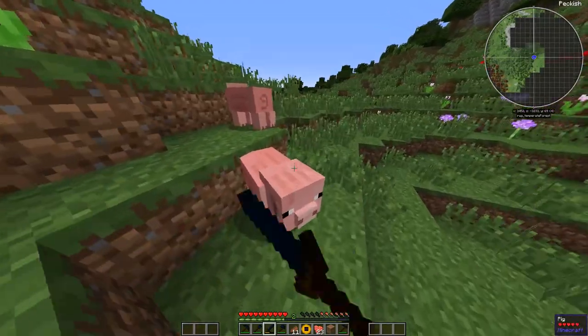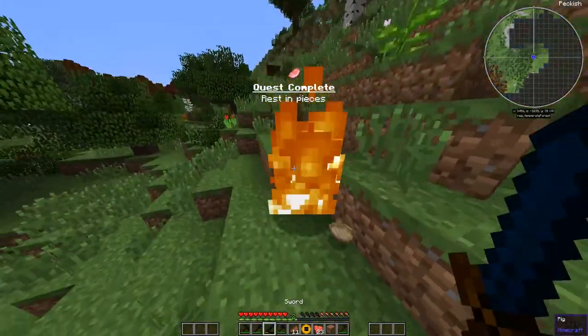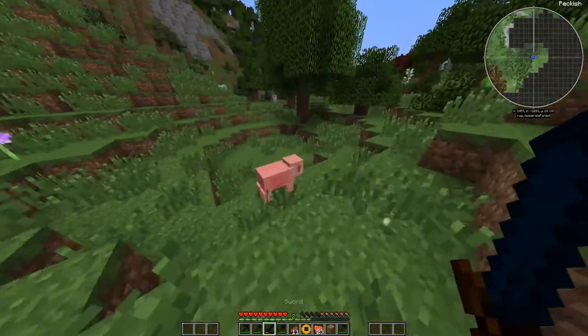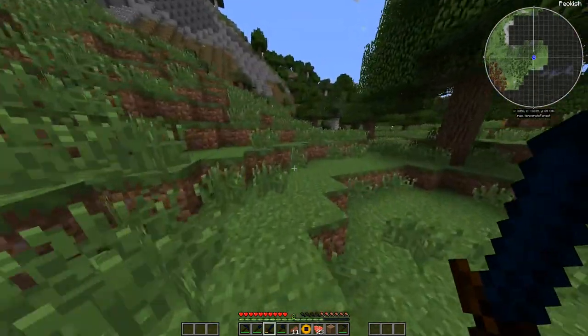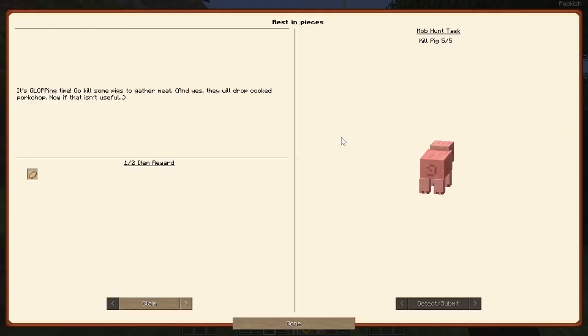Last of our pigs. With this flint sword it actually starts them on fire, so if you let them burn you'll actually get cooked meat, as long as they're on fire when they die. Got our pork.